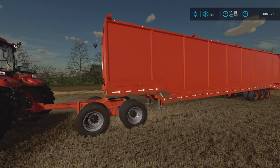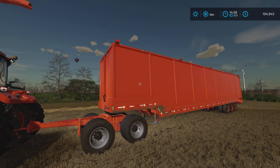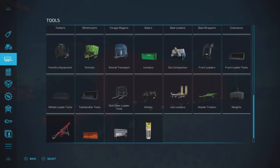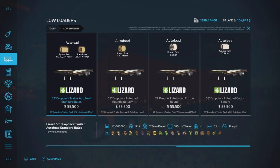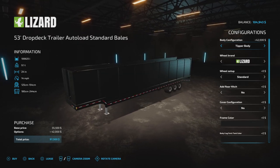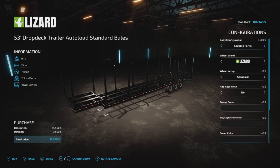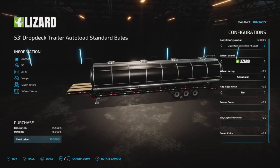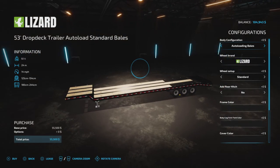I wanted to keep it short so the straw would have less distance to travel, because we have this — the 53 drop deck trailer by Mack Trucker 921. It's under low loaders and it is, among many things, an auto load bale trailer. We also have flat deck auto load bales, a tipper body standard at 106,000, and an unrealistic tipper at 500,000 liters — that's why it's called 'unreal.'